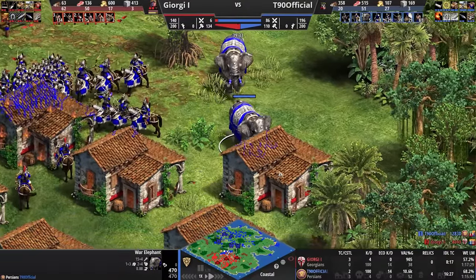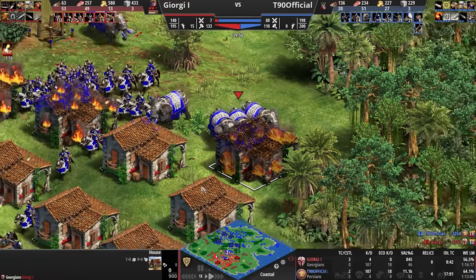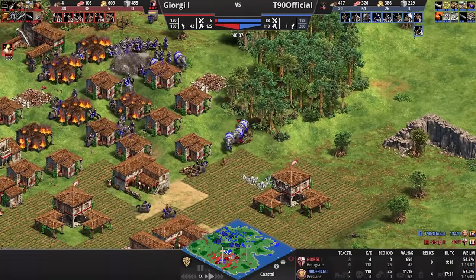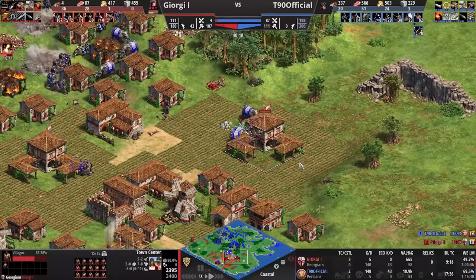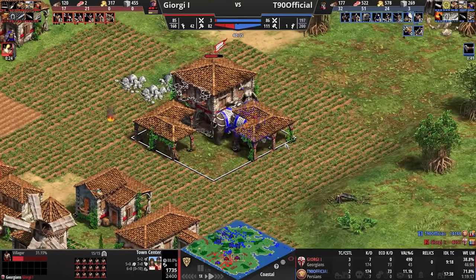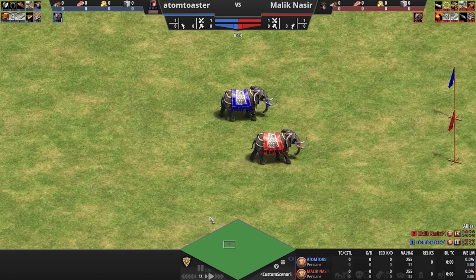Importantly, Persians still have the War Elephant for their unique unit. Many people have suggested replacing it since it isn't seen that commonly, but I disagree — not every unit needs to appear all the time, especially with how many civs we have now. The elite War Elephants, the chonkers, are still there. However, they have replaced the Mahouts unique tech. Instead of a tech that makes your War Elephants faster, they have looped the War Elephant speed into the elite upgrade.